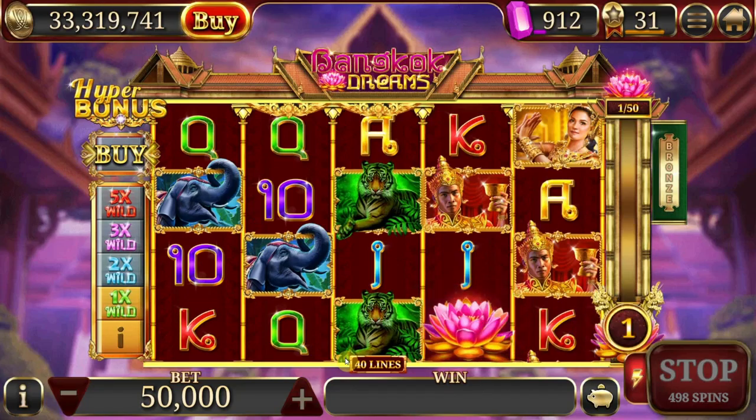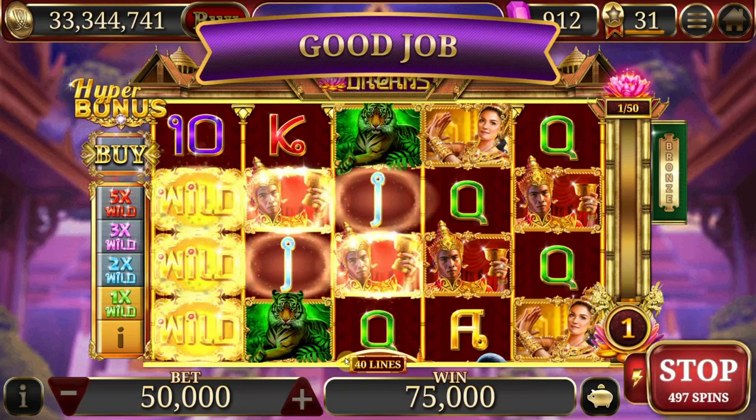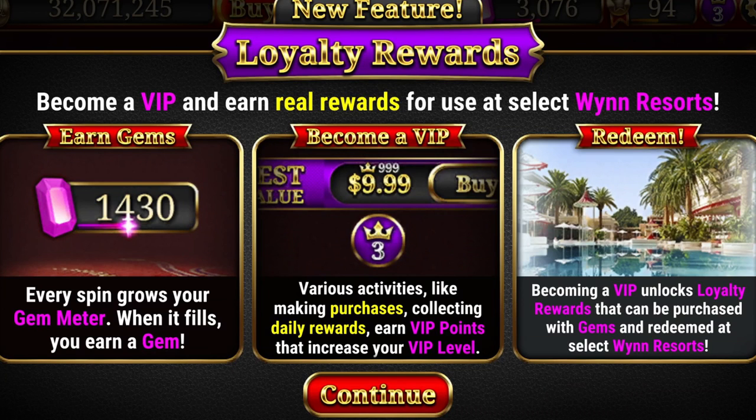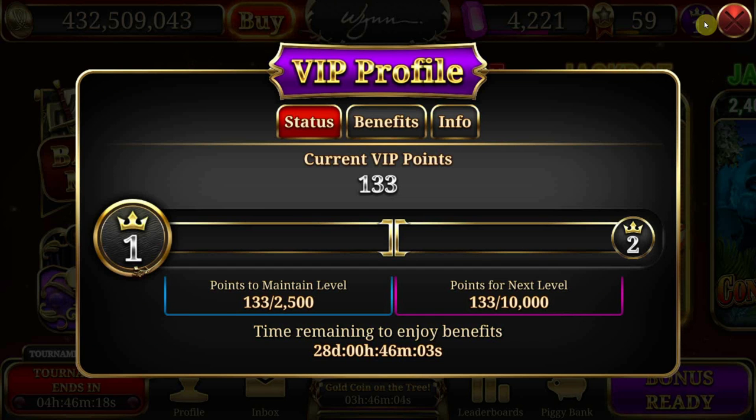Question three: what if I'm a new Win Slots player? You'll be starting at VIP level zero, so you better get spinning. What if I'm a returning Win Slots player? There are two types: free-to-play and freemium. Free-to-play players — those who haven't put any money into the game — have been granted 30 days grace to either maintain level one status or move up to level two. This also applies to accounts who have spent less than $25 in-game. For players that have spent $25 or more, you'll be automatically set to levels two, three, four, or five depending on your purchase amounts, then maintain those levels like any other player after the 30-day grace period.